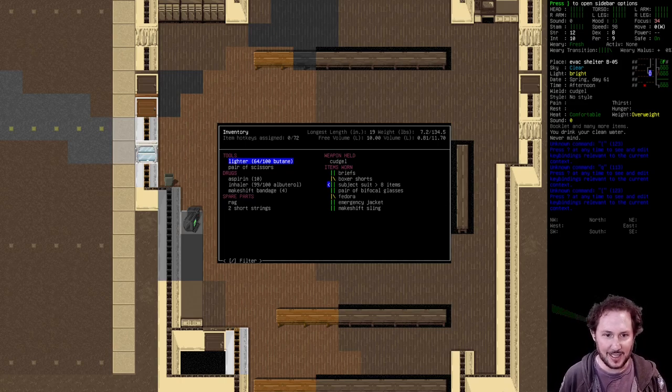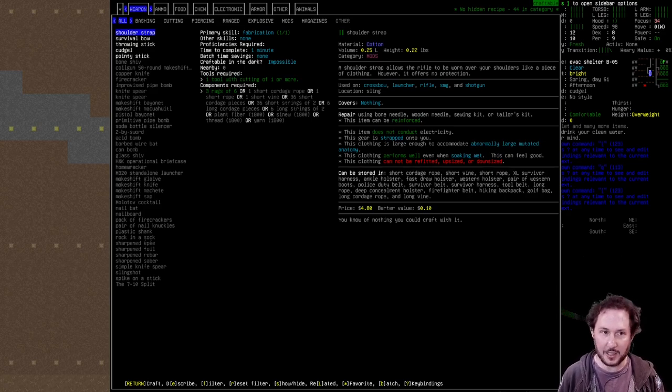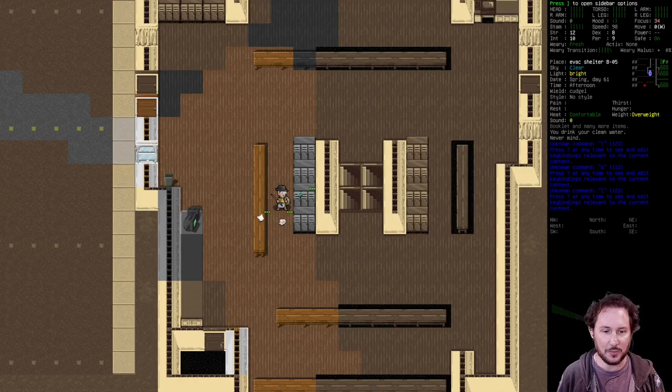I think we're going to head south. We made a cudgel so we have a weapon. I would like this character to embrace melee fighting more than we usually do. The last stream where we were a bionic build, we tried to embrace ranged fighting with a longbow. Because we are a mutant - terrifying and ugly - and we'll hopefully get some mutations that help with melee fighting, I'd like to build something like a monster. Not that we're evil, just that we look like one.